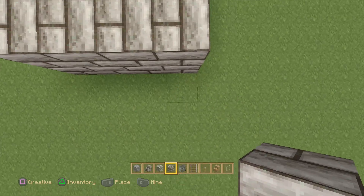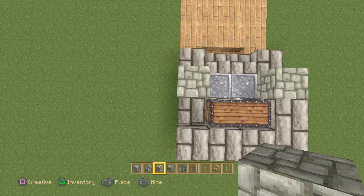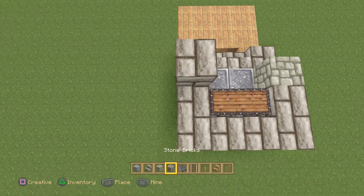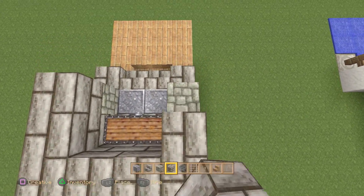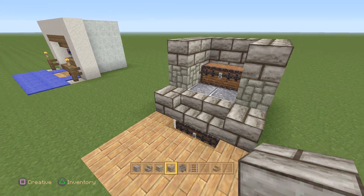Place some blocks right here in the back as well. At this point, bring this up about one level to that point — fantastic. Then extend that one more time and wrap it one more time upwards.